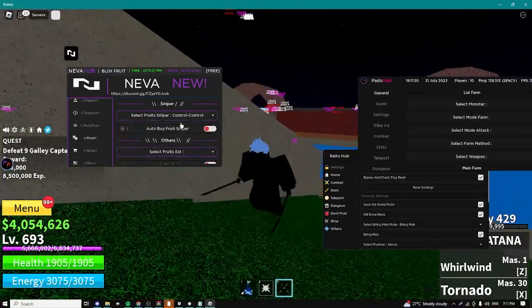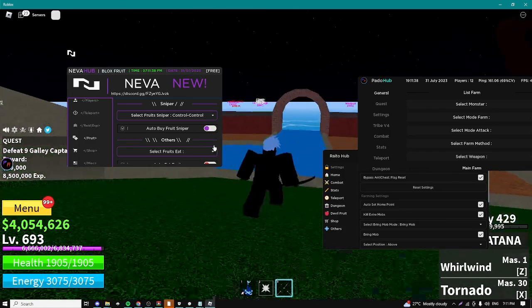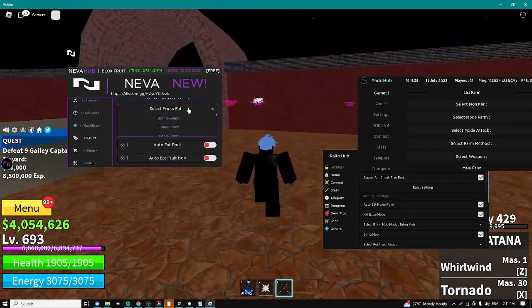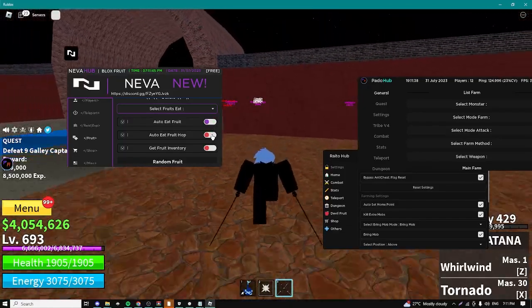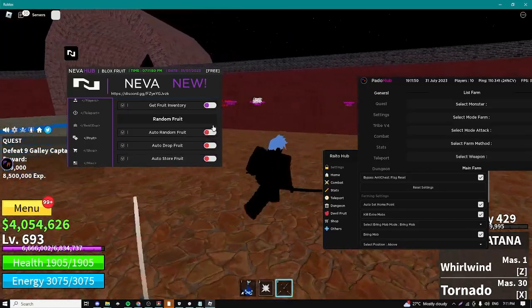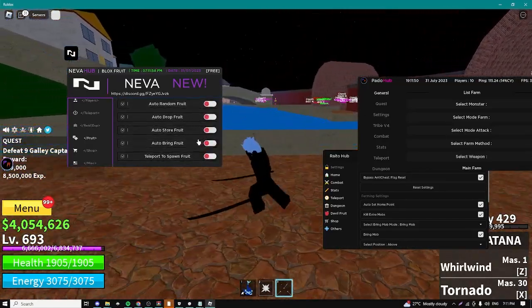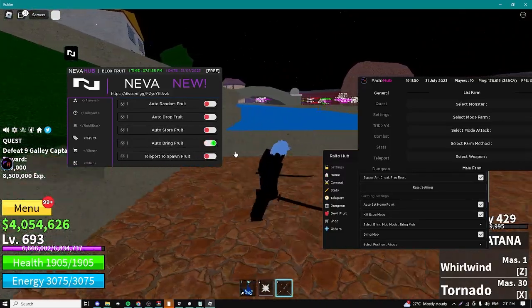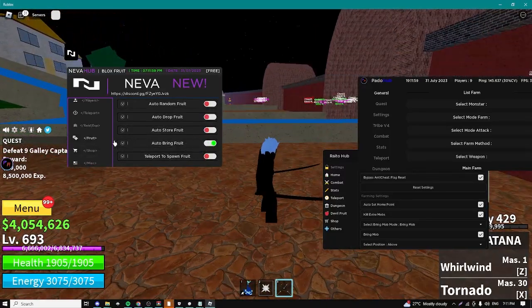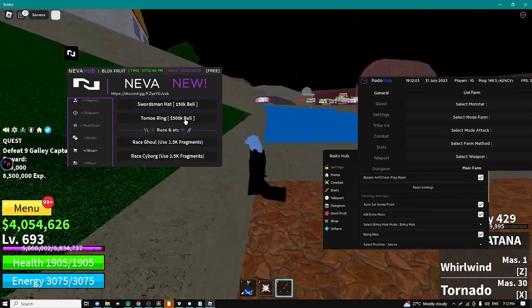We can see chests, we can see players. We have a fruit tab so we can basically snipe any single fruit we want - just select your fruits and every time it's in the shop it should automatically buy it extremely fast. We can select which fruits we want to eat, automatically eat them, auto eat fruit hop, get our fruit inventory, auto random fruit - it's going to buy random fruits. We can auto store them, auto drop them, auto bring them. I'd recommend enabling this option right here because sometimes it's bringing you really cool fruits. We have a shop where we can buy any single one of these things.